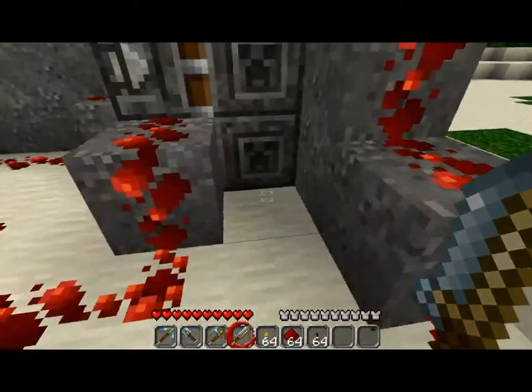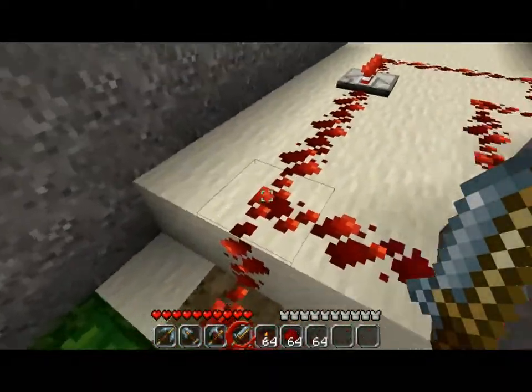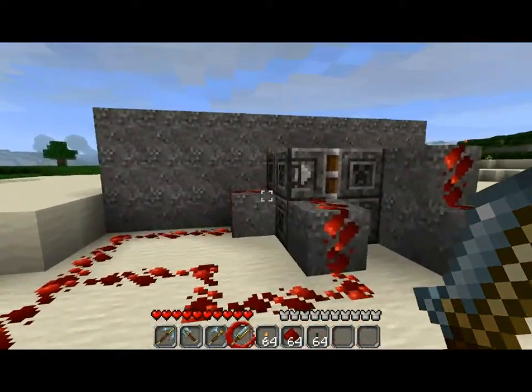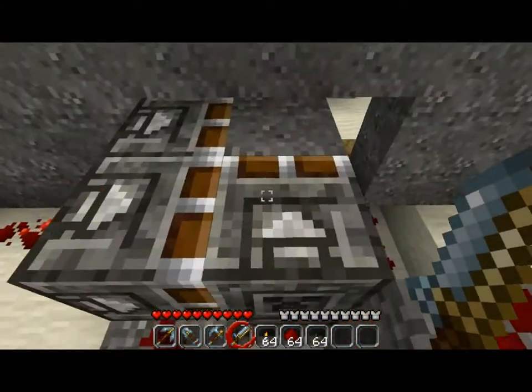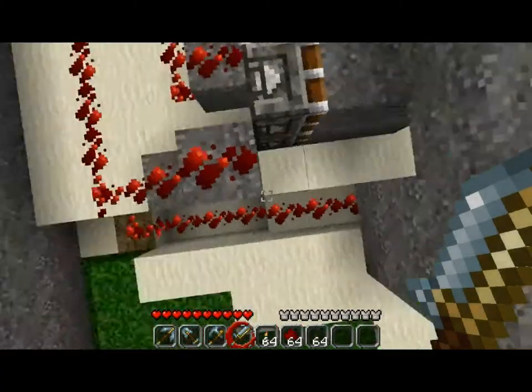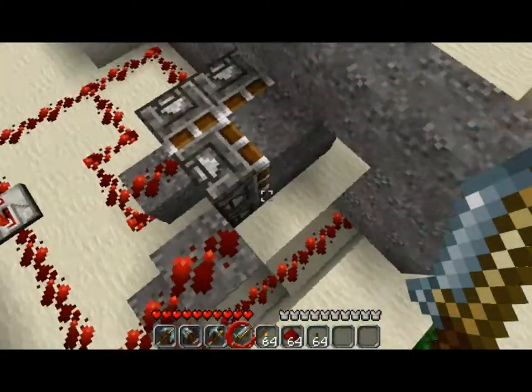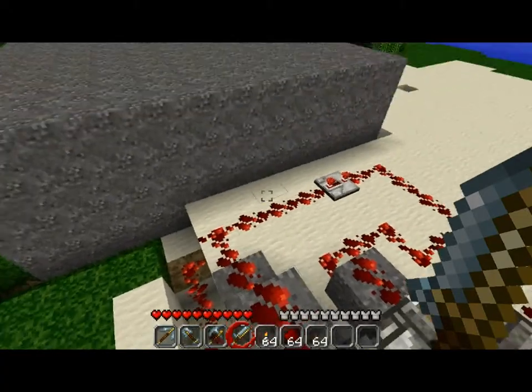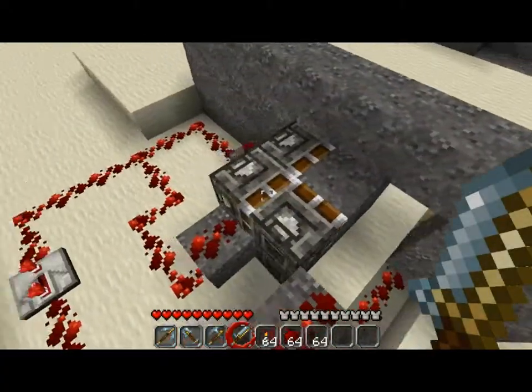What this does is the switch sends a signal to these first, hits the delay, which then sets off these two, shoving the set of pistons and stone over to this connection, and then they go out. And when in reverse, this signal cuts first, and then that one, so it ends up working the same way.